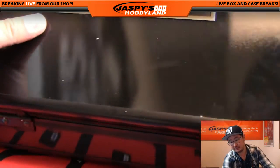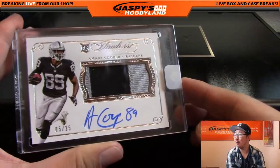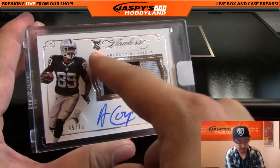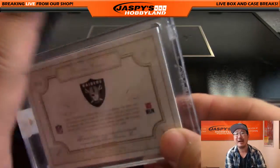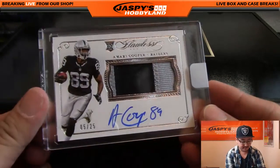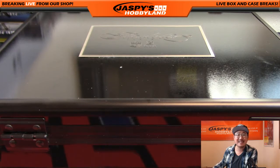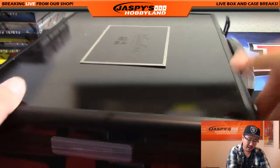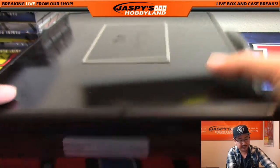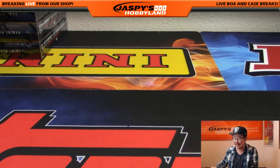And in the middle — wow, who called this? Raider Joe Mojo, silver and black patch, and the autograph — it's a rookie card. This is 2015 — 5 out of 25. That's my boy Amari Cooper for the Raiders. Nice. Amari Cooper going out to Karen Steele — nice one, Karen. And that's it folks, that was a random player break of Flawless Football. We've got another briefcase in the store right now — JaspiesHobbyland.com, $10.99 gets you two random players in this break. It's really nice stuff. Let's do it. This is Joe for JaspiesHobbyland.com — we'll see you next time.